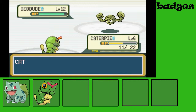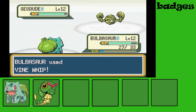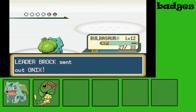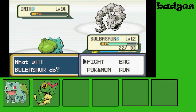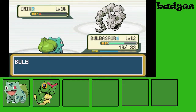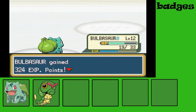Let's change the Pokemon to Bulbasaur. Geodude used Tackle. Bulbasaur used Vine Whip and Geodude is gone. Now let's see who is the second Pokemon — it is Onix. Another Vine Whip — it's going to faint... just a little bit left. Let's do another Vine Whip. Bulbasaur used Vine Whip — it's super effective! Onix has fainted and we got 324 experience points. Bulbasaur grew to level 13.